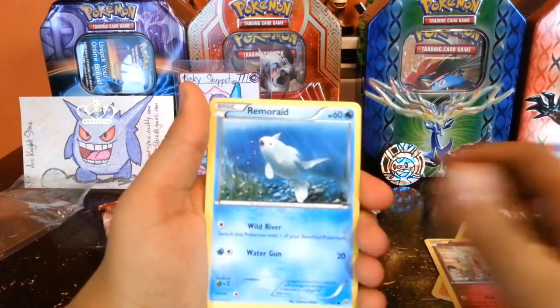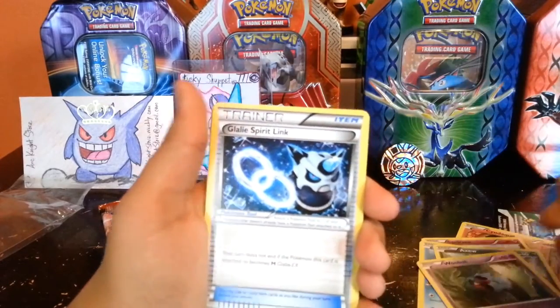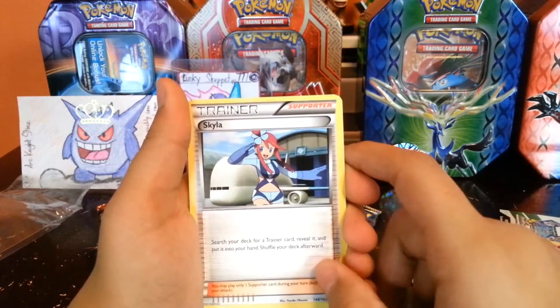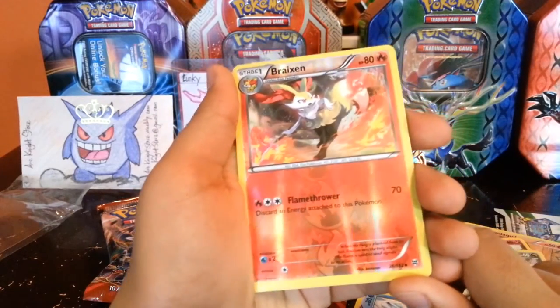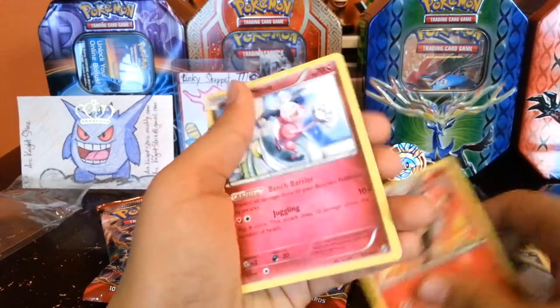Cyndaquil, Spritzee, Remoraid, Axew, Zubat, Glalie Spirit Link, Skyla — search your deck for a Trainer card. Prinplup, our Reverse is a Breloom, which is an Uncommon, and our Rare is a Mr. Mime.